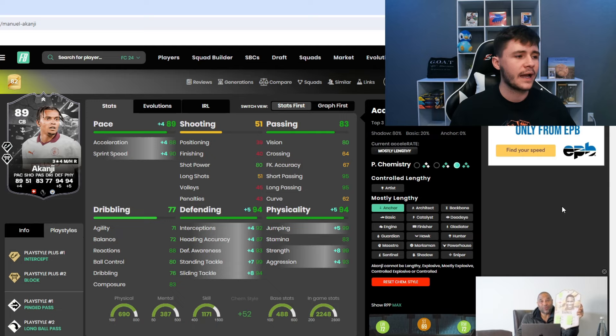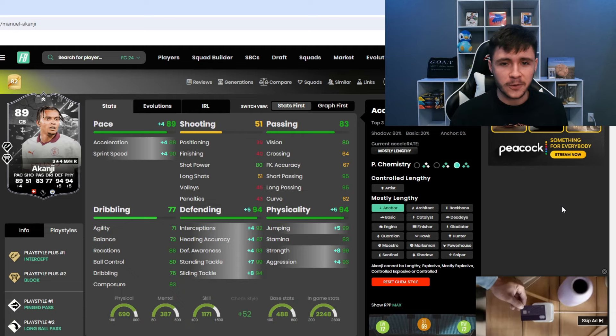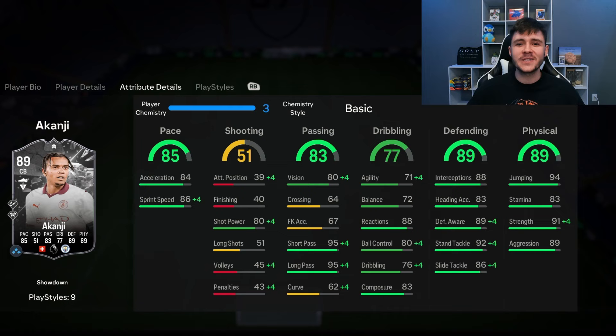I do think that some people are maybe going to give him the Anchor chem style. With the Anchor, we're not getting enough of a pace boost. He's still going to have some pretty solid pace — 89 pace with 88 acceleration and 90 sprint speed. He's still going to have that amazing defending, 94 defending for the card, and then also 94 physical. He's going to have 99 jumping, 99 strength, and 93 aggression — that's going to be very OP in-game. With the Shadow chem style, he does become a 93-rated center back. Going to be very interesting to test out in-game.